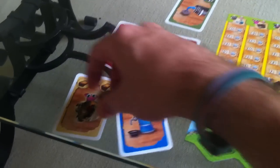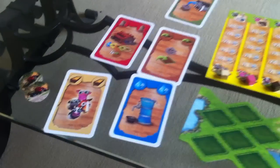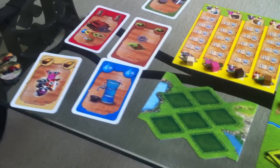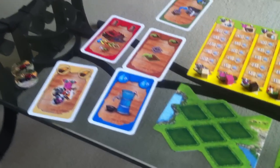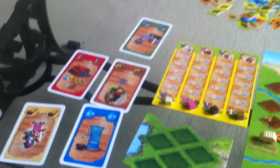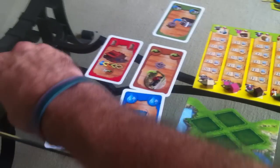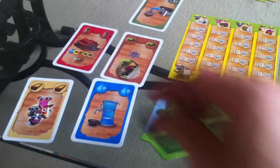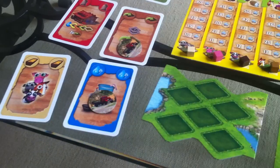We again choose two actions from our five. Jen did a bunch of planting last turn, so I assume she's not going to do much planting this turn, so I'm going to go for planting — I'm hoping I can get that four. So one of my two actions will be planting or sowing. And for my other action I'm going to grab some more water and hopefully Jen doesn't go for that.